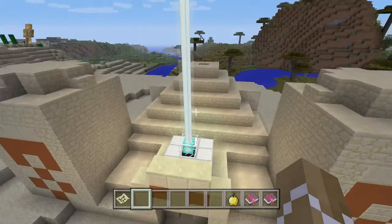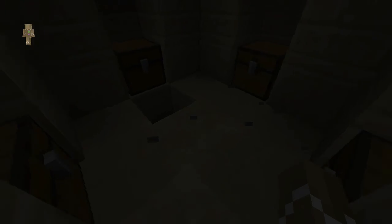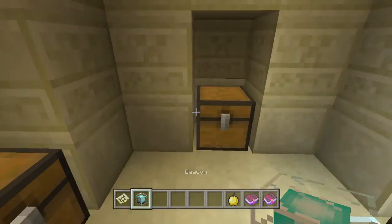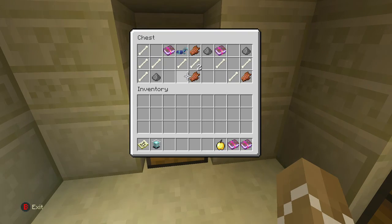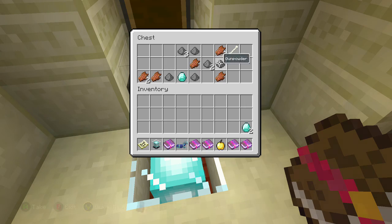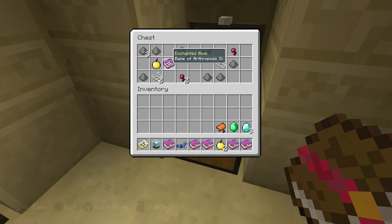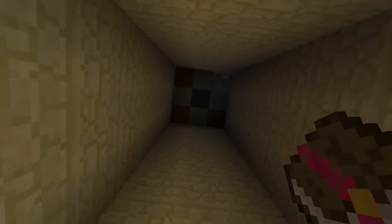Last but not least we have our second desert temple. I haven't visited this one yet so let's open it for the first time. We have diamond horse armor already guys - this is an amazing seed. We also have Smite 5, Knockback 2, some bones, and some rotten flesh. This seed has another enchanted book, and it has diamonds - so many diamonds, diamonds galore. This chest has more iron, some string, bones, another saddle, emeralds, and another golden apple. And then no way - another enchanted book with Bane of Arthropods and another piece of diamond horse armor.